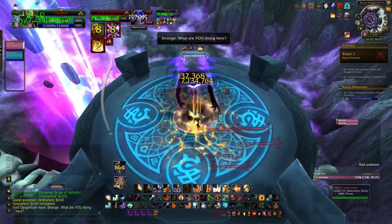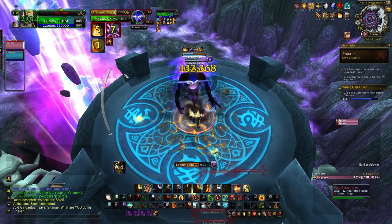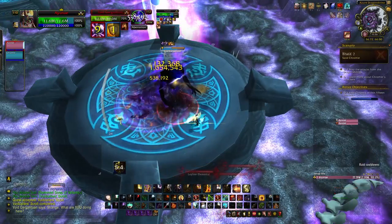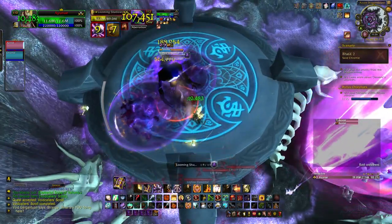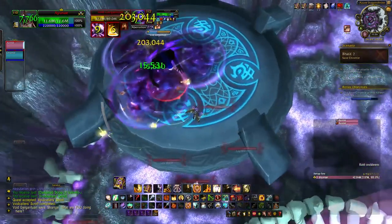The Void Gargantuan itself is pretty straightforward - he drops silence fields on the ground, so you want to drop them at the edge and kite him in a big circle. Playing as tank spec most of his abilities aren't very threatening, and even as DPS or healer these probably won't do very much - he doesn't have a great deal of damage behind them.